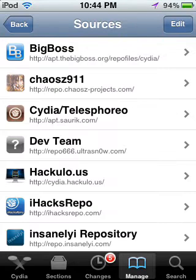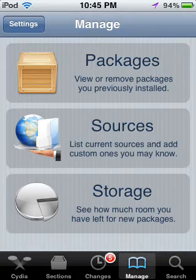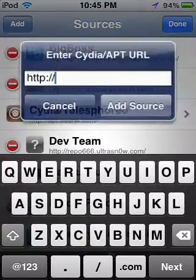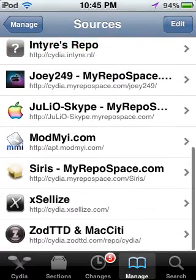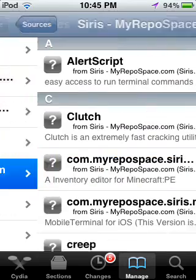If you don't know how to add a source, it's pretty easy. You'll start off in this section of the screen — go to Manage, Sources, Edit, Add — and add the source you want. Cyrus's source will be in the description. Once you add the source, you will get this icon.